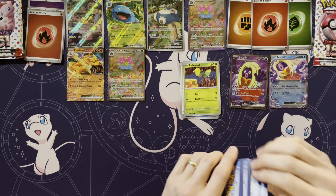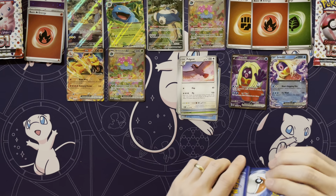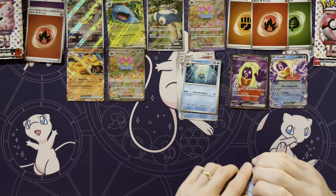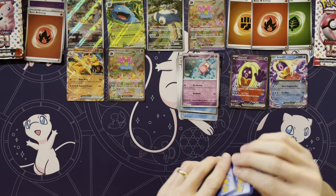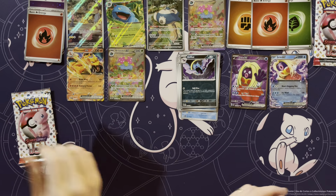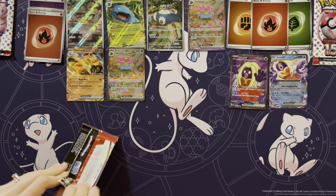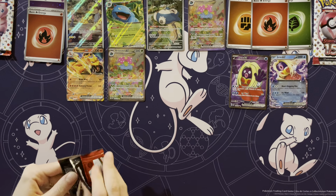Like, if you get the Zapdos or something and it's like, oh wow, this box had the Zapdos — the Venusaur was a bonus. Yeah, so that's how I kind of see that. Slowpoke, Golbat, and Machamp. Well, I only have one pack left to do that.